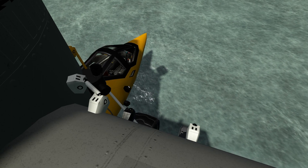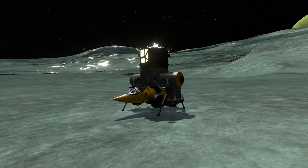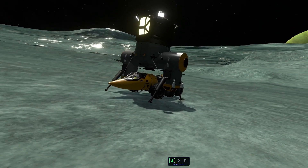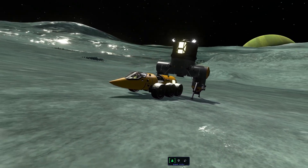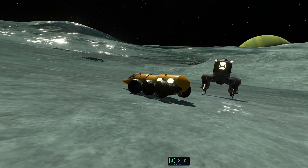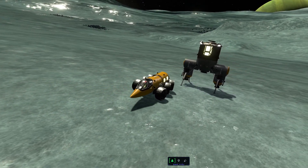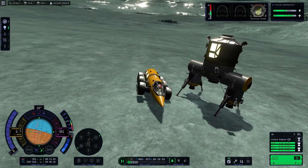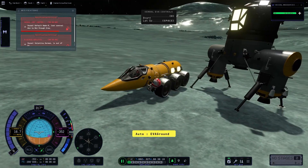We are landed on Val with the rover. Speaking of the rover, let's get it out, decouple it and drive it around. But first of course we need to plant the flag — not before getting the rover out though. Here you can see the magic of this inline docking port; it's just super great. I'm so thankful they finally integrated that into KSP2 so we can build with it. This wasn't possible in KSP1.